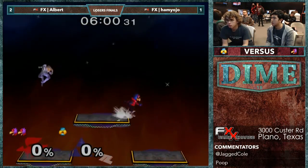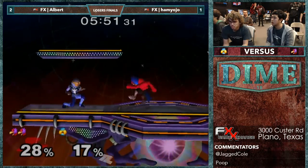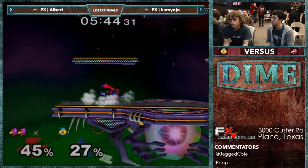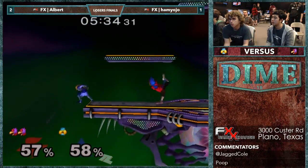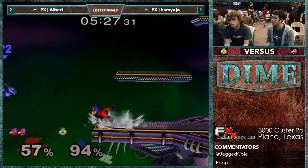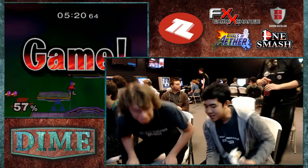Catches the roll away with the forward smash — probably should have just jumped to the platform. These jabs! Albert camping very heavily. The roll in — catches them with a down smash. Tried to catch him jumping out with the up-air, that was a smart idea. Albert is looking dominant — another up-air and that is it.